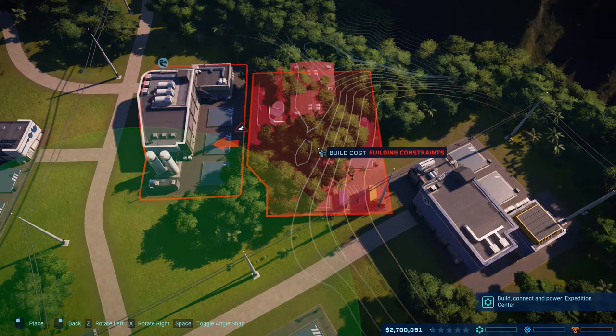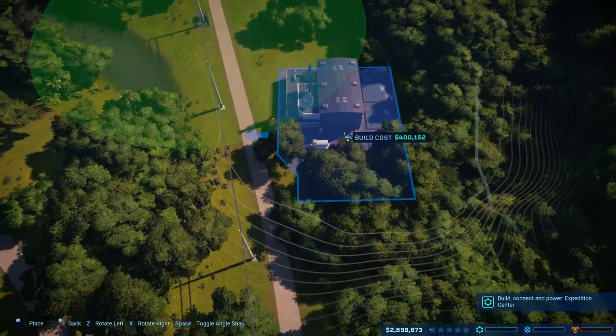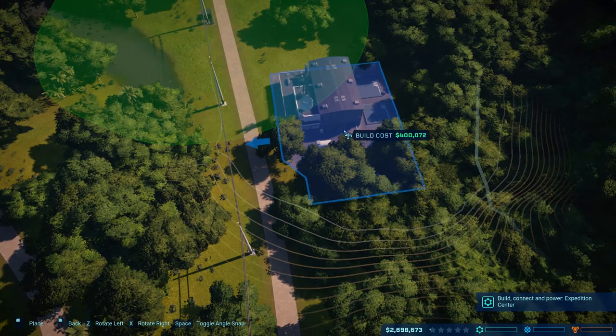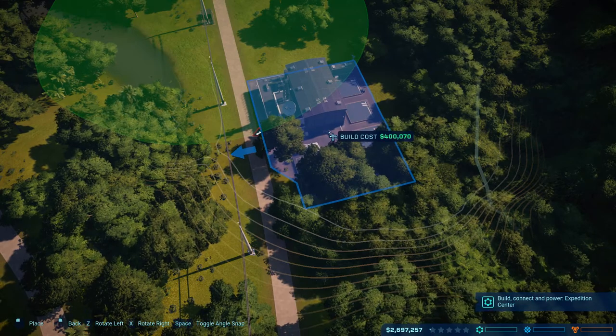Z and X are the rotation controls. For now, what I'm going to have to do is just kind of stick it down here at the bottom of this hill and call that good. Let's line it to the road. I'm going to go ahead and just plop it right on the road there.